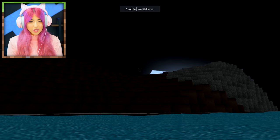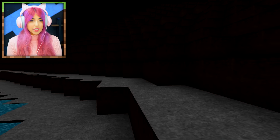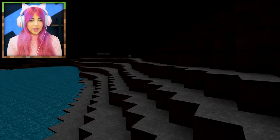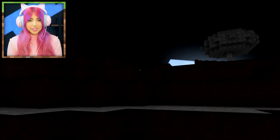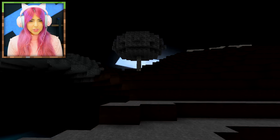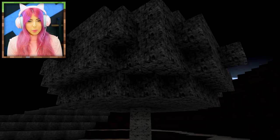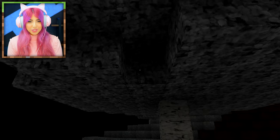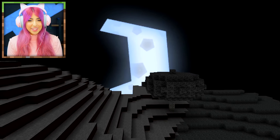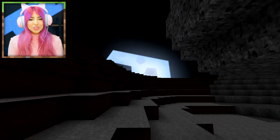Are we under the water right now? The music is really loud. Finally I'm out of the water and I'm jumping like three block heights. Why is it so dark? Is it night time? Where's the moon? That looks so rectangular — is that a tree? It looks like it's made out of cobblestone. That is the moon — why does it look like that?